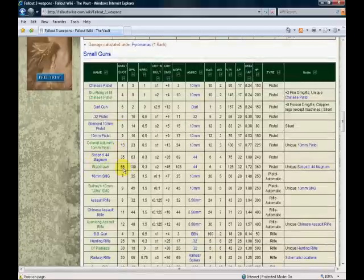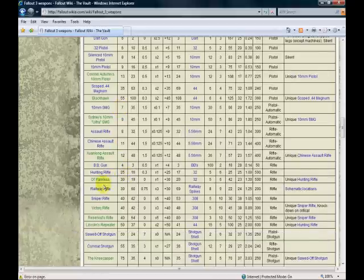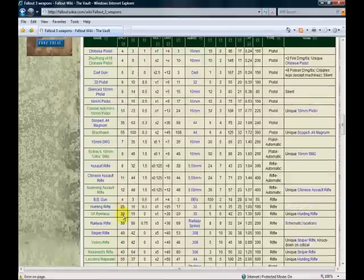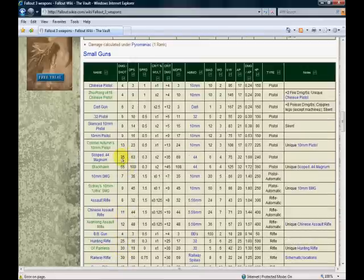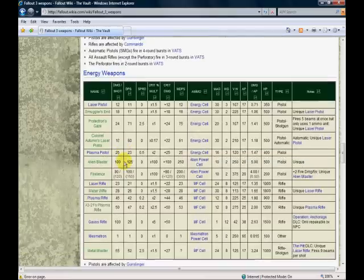You can see the damage column. For example, the Black Hawk is 55 damage — that is really awesome. The Lincoln's Repeater, which we're going to go get in a second, is 50 damage. Keep in mind this is when they're fully repaired and at 100. Look at that — the Knee Capper is 75 damage, and that's a really good accurate close-combat weapon.